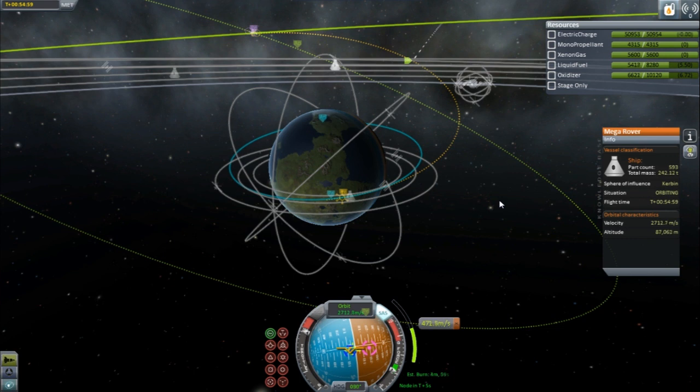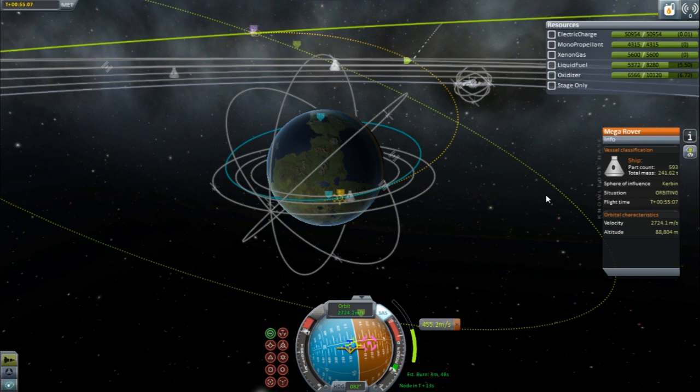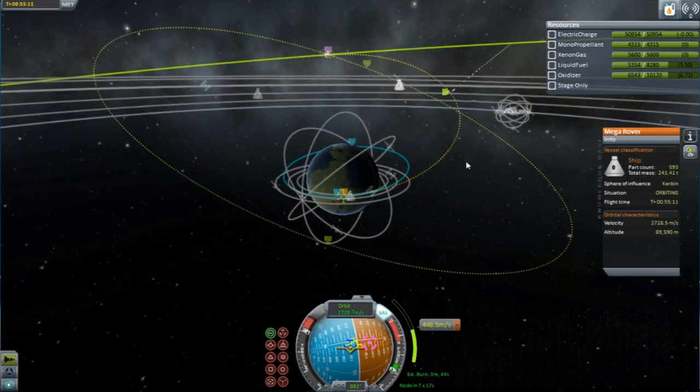I will see you once we get closer to Minmus and probably find our landing site. I'm pretty sure I want to get it kind of in the same canyon area or lake bed — whatever you want to call it — that our other base is located in. I'm probably going to build a little community of bases all in that area and we'll do something kind of fun with all of that.